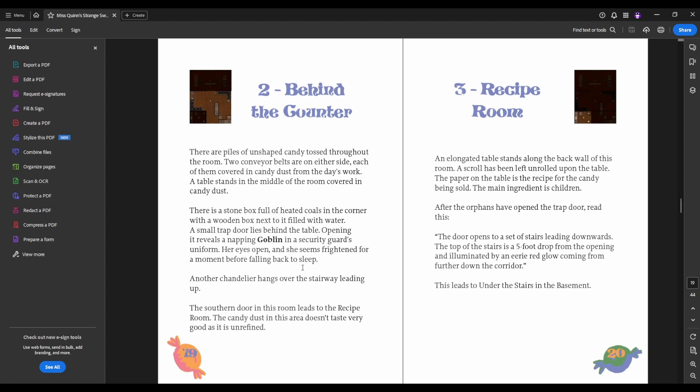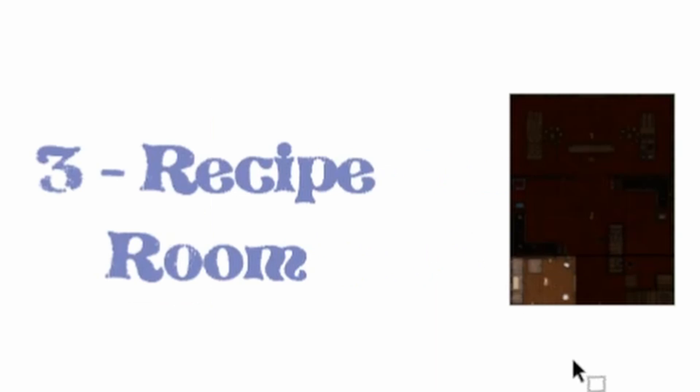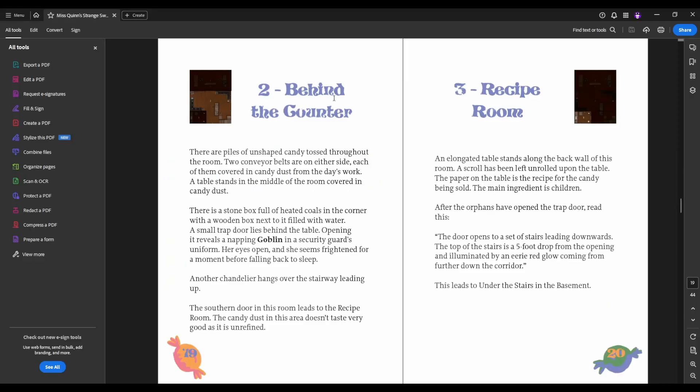Behind the counter, it has a sleeping security guard. The recipe room — you can kind of see we've got these little mini maps that show you which room we're describing. From behind the counter they can go upstairs, and from the recipe room they can go downstairs.